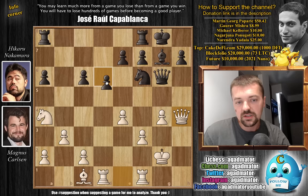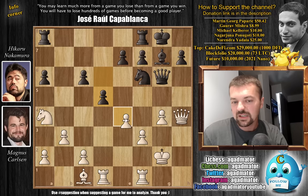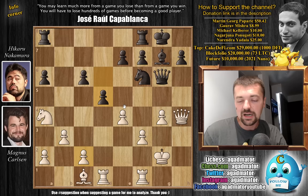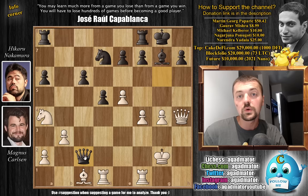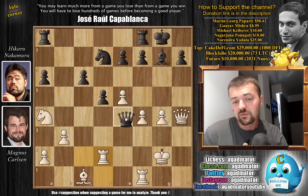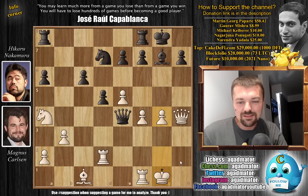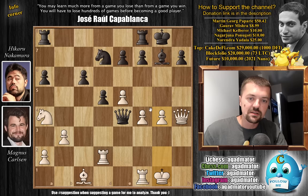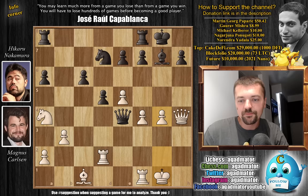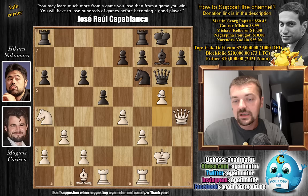Magnus played H4 right away. G captures on H4, queen captures on H4, and now Hikaru just breaks free in the center with pawn to D5. Magnus has to decide: does he play E5 or something else? Because if you play E5, you allow queen captures on C2 with check. After rook D2, the queen will move, let's say queen E4 check, king to G1 — the game continues, and it's fine for both sides, but the white king is completely wide open. After D5, Magnus plays G5 instead, kicking away the knight, but Hikaru doesn't have to move the knight — so this is a bit of an inferior move by Magnus.